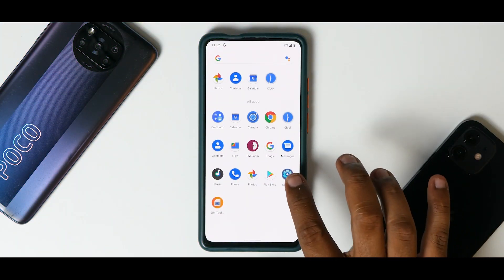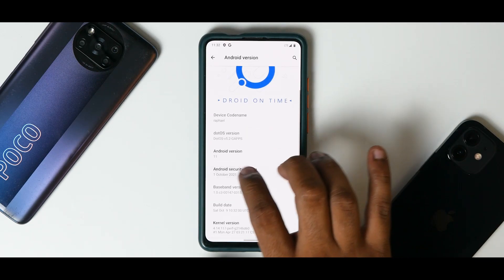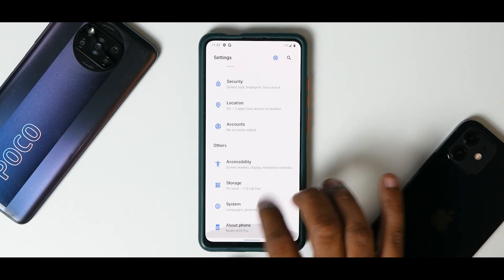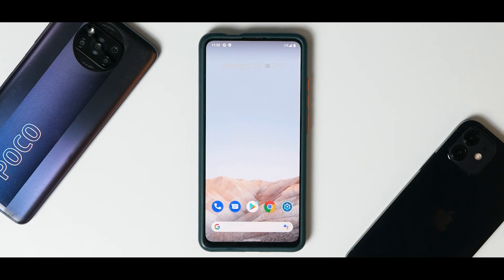We are on DOT OS and it doesn't come with a lot of bloatware — good to see. Going to About, Android version, we have DOT OS version 5.2 and this is the GApps version. As you can see it is already smooth — the ROM has just booted up and the Android 12 lookalike Monet wannabe UI is present. This is a very exciting ROM and it will be interesting to review and try gaming on. Let me know in the comments what you think — until the next one, this is Kailash signing off at Phone Ops. Keep smiling, take care, goodbye.